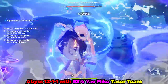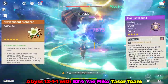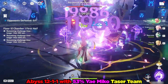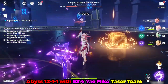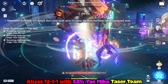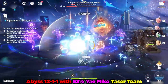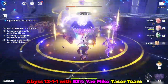All those buffs are on Yae Miko during and shortly after her burst. By alternating in Sucrose to maintain the Viridescent Venerer's resistance shred and Hakushin Ring buff, this team has decent uptime on all its buffs. Notably, it never felt like I was actually short on energy. This team can do the majority of its damage without the burst involved. I conserved their bursts for the panic phase of the Perpetual Mechanical Array. One unfortunate thing is that Yae Miko's totems don't reliably target the vulnerable robot, so I relied on burst damage to finish off the Scoot Robot, taking out the exposed core within the 3-star-able 90 seconds.